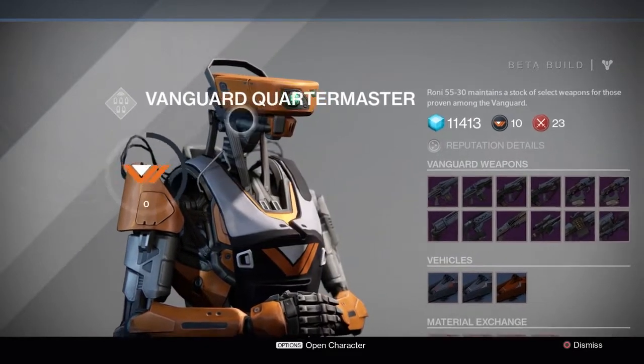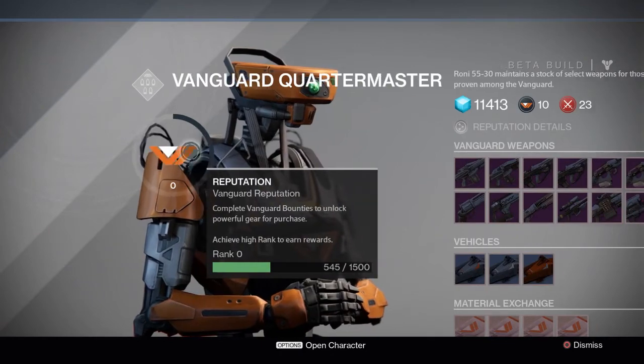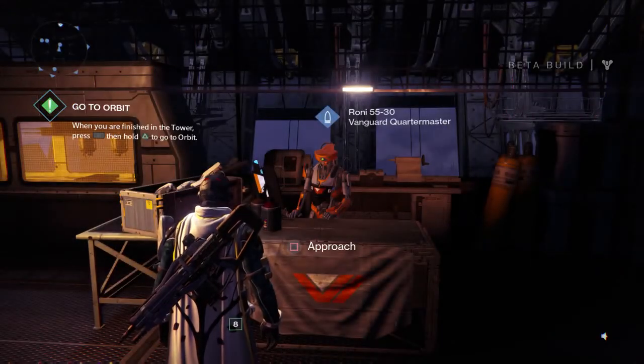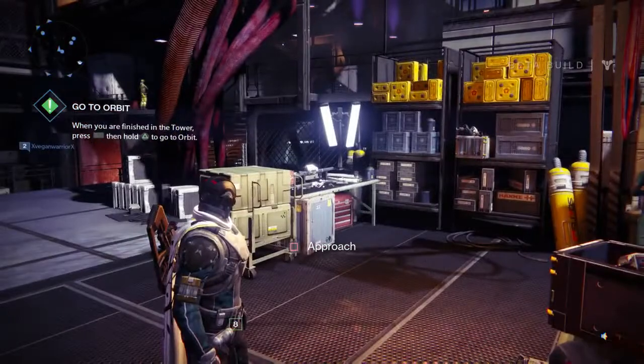This is the Vanguard Quartermaster. You get Vanguard experience whenever you do the missions or when you go free roam. That's the Vanguard Quartermaster located in the ship area.